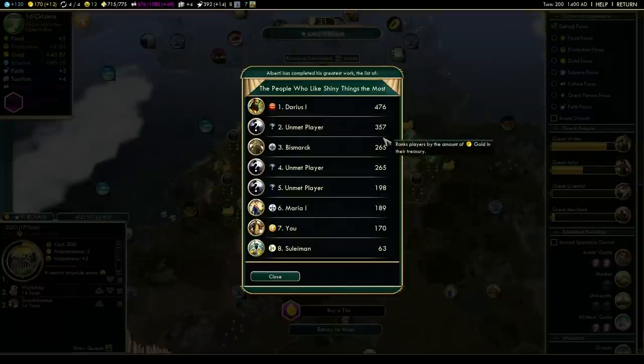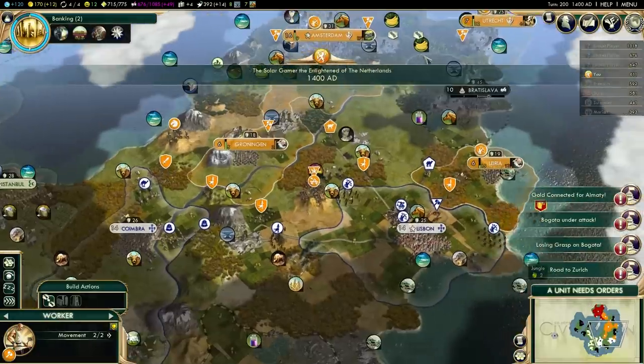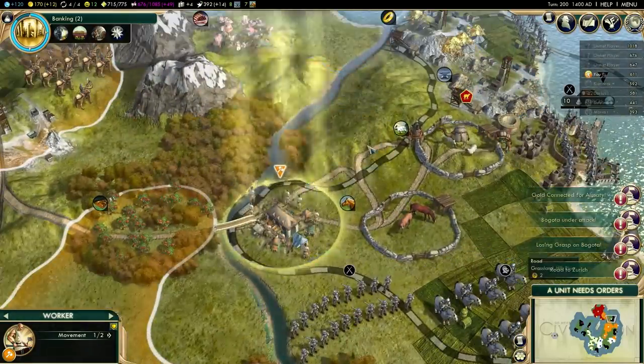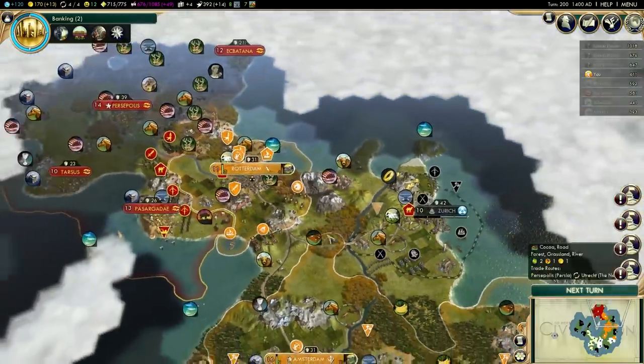Darius is first with almost 500 gold — that's pretty good. We are seventh with 170; we're not really in the gold game yet. We will be, but for the time being we need roads and stuff. Okay, that's done — perfect. Go there, kill that road.